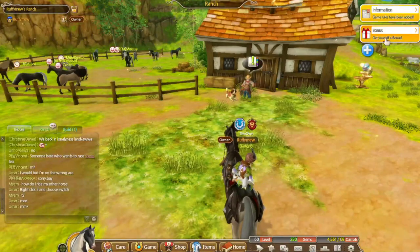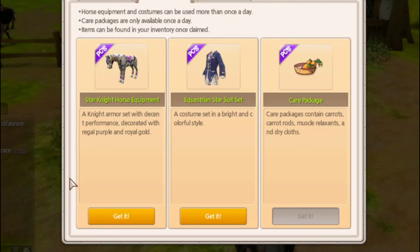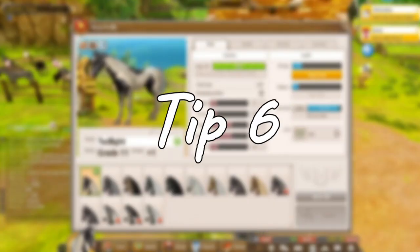If you can't afford armor, you can get the free daily armor in the bonus tab. You can also get the care package which gives you loads of free stuff such as carrots to feed your horse, carrot rods, muscle relaxants, and dry cloth. It's good to get into the habit of claiming this every time you log on, as after a while you will find that you have a lot of these items for free.